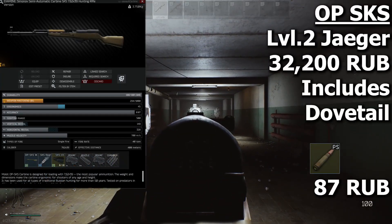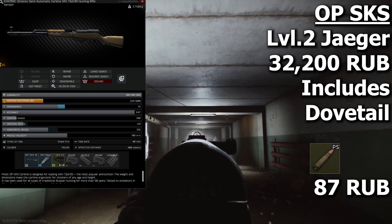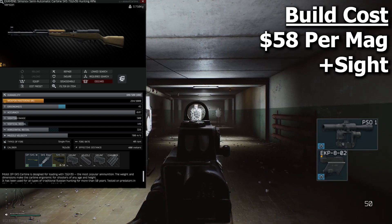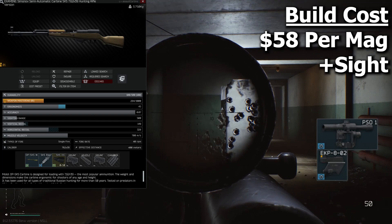The OPSKS is a very cheap and common DMR. All you really need to do is take out the 10 round internal magazine and give it a 20 round external magazine. On top of that, you can give it a close range sight or a longer range sight, but make sure you have the dovetail mount to go with it.